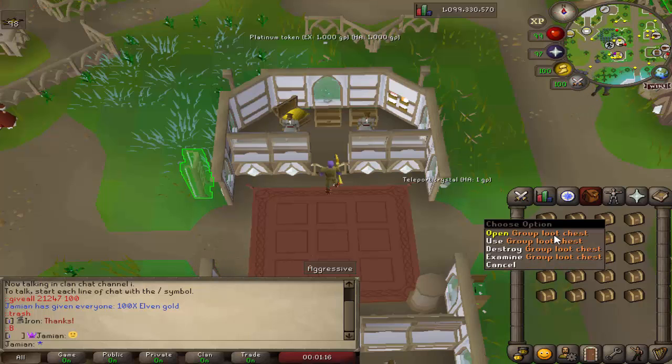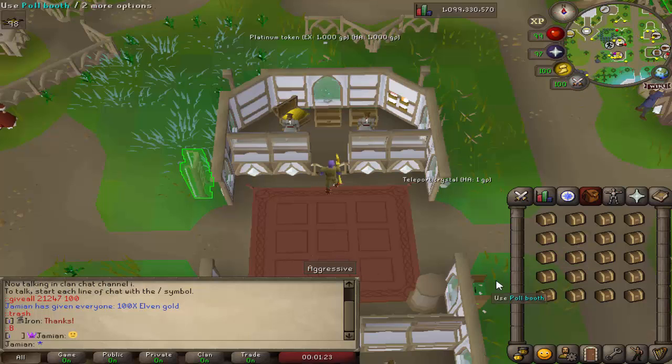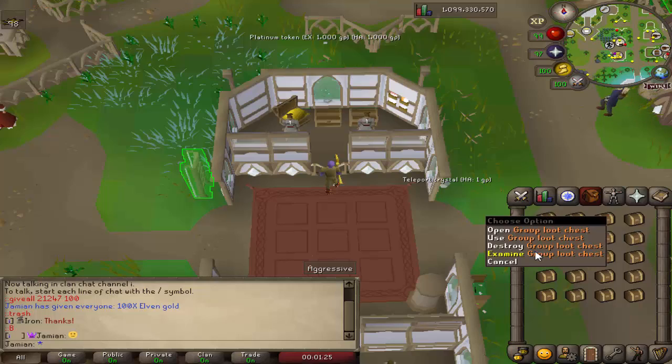These are the newest chests that came out. They are only obtained from group activities. There's two at the moment: the massive undead cow boss, and you can also get these from pest control.